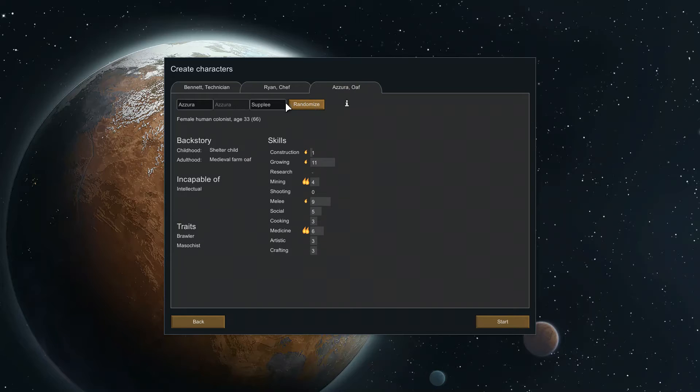Let's see what else we can find. I'm looking for the age first and then we'll look at the skills. This one's not bad — he can grow, but he doesn't go too bad with our skills. It's not too bad. Yeah, let's go with these guys. All right, let's get into it.